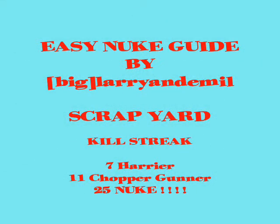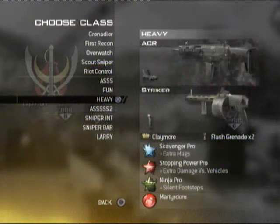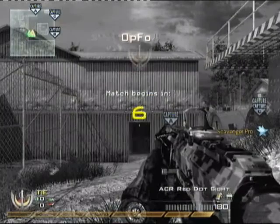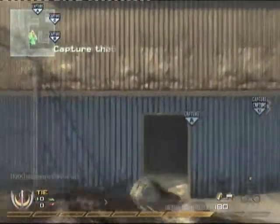Hey guys, welcome to my channel. This is an easy nuke guide — the game's Domination, Ground War, on Skid Row. This is just a quick guide to show you guys these nukes aren't as hard as you think. We're using the ACR with Scavenger Pro, Stock and Sleight of Hand Pro, and Ninja Pro.